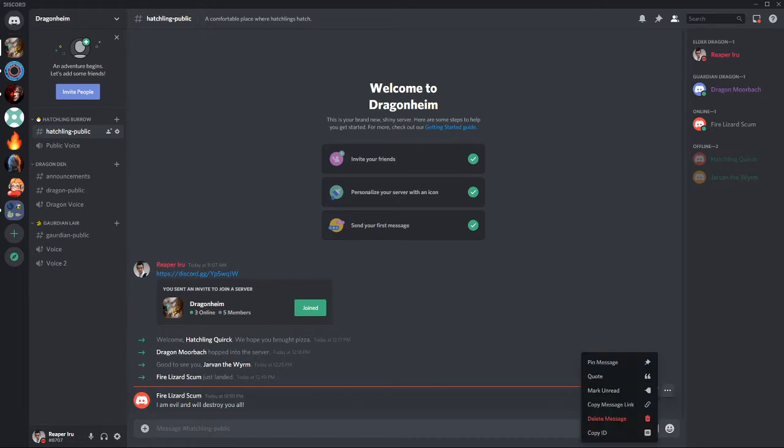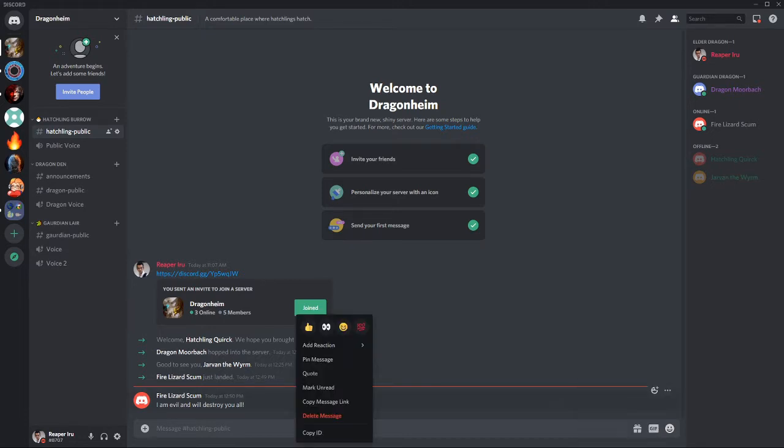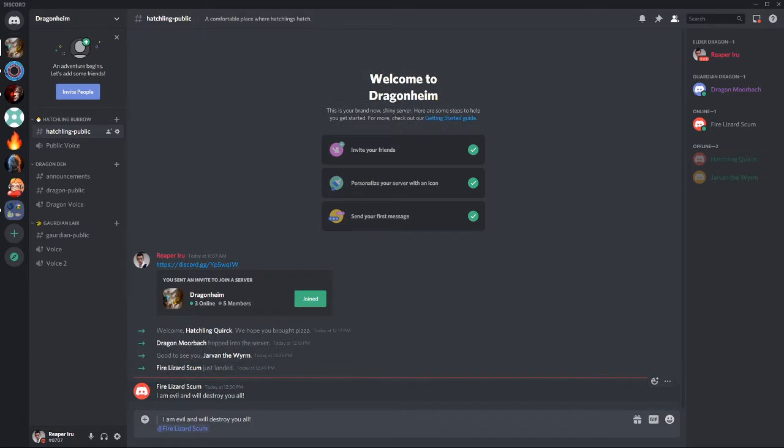Left-click on the three-dot icon, or just right-click on the message, and choose Delete or Edit. What you also could do is quote the message — this will address them directly and actually alert them.